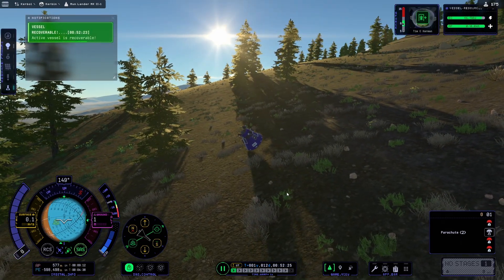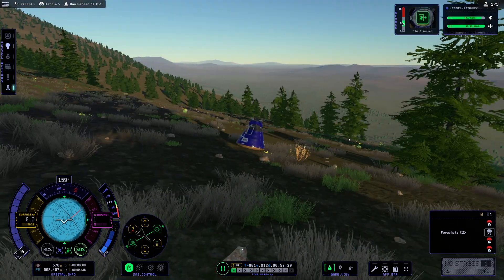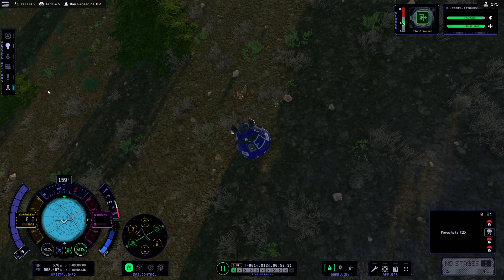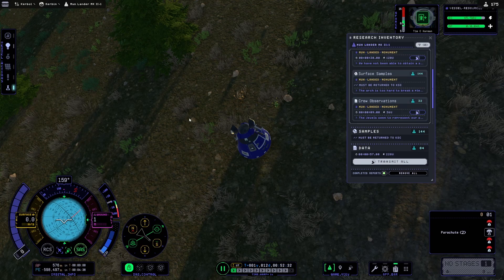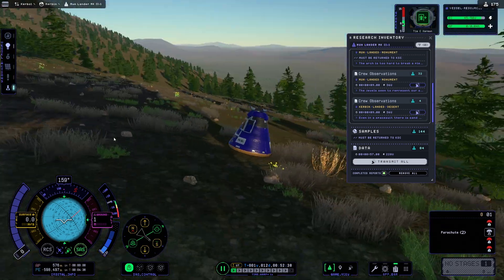Hop — nice, good landing. Nice. We landed in a desert apparently, even if this doesn't look very desert-y to me.